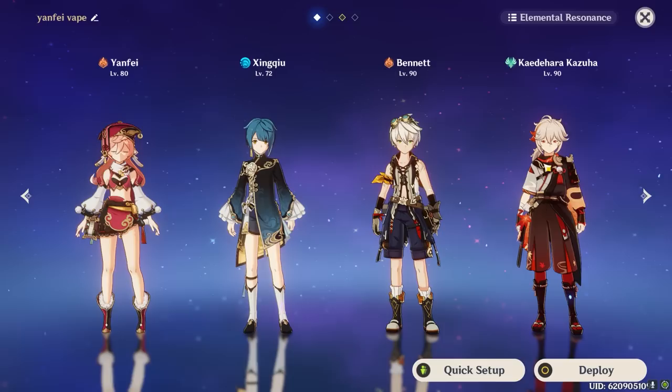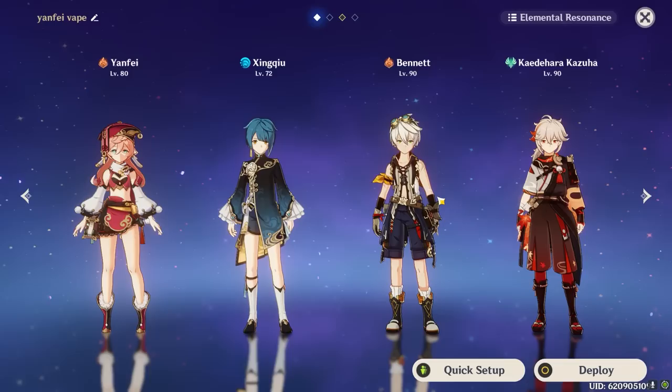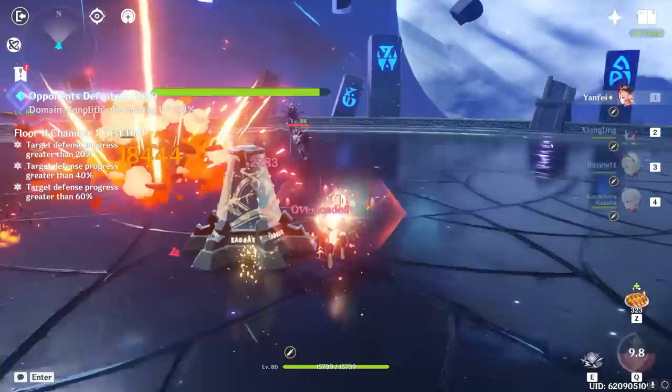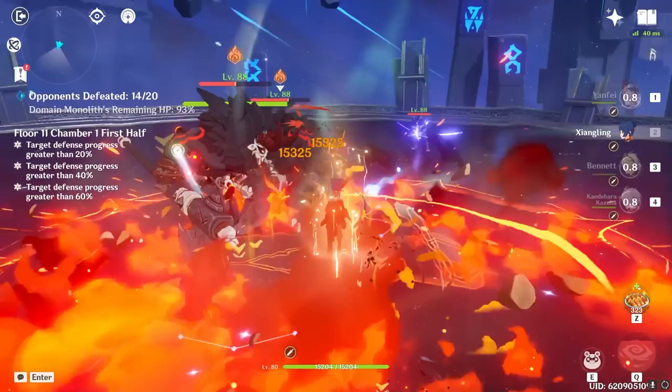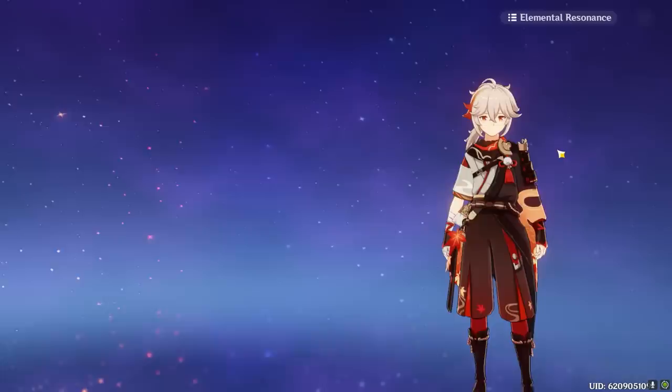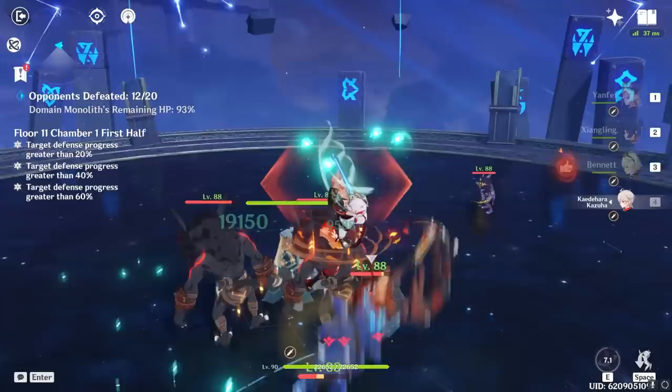Kazuha does it way better than Sucrose, but Sucrose is still strong for buffing Yanfei's Pyro damage. You can also substitute your Hydro Applicator for a Cryo Sub DPS character such as Kaeya or Rosaria to turn the team into a Melt reaction comp. Then there's Mono Pyro Yanfei, which is surprisingly strong — just pair Yanfei with 2 Pyro Supports like Xiangling and Bennett, then top it off with Sucrose or Kazuha, and your raw Pyro damage output and energy circulation will be amazing as long as you don't run into a Pyro slime.